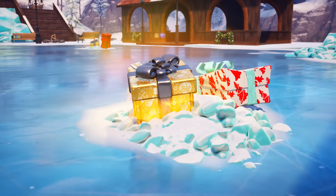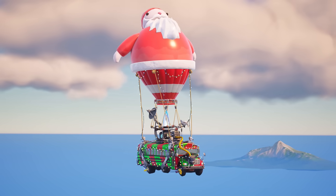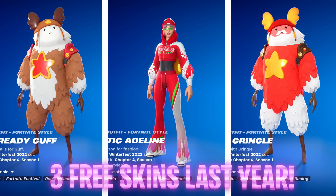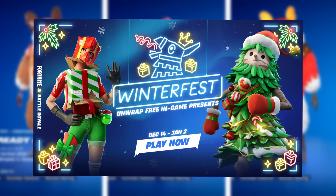Winterberg is going to be many people's go-to landing point, and from hopping into a game, you'll notice the Santa Christmas Battle Bus with the Big Santa Balloon has been re-added into the game. Unlike previous Winterfest years where we got three free skins — two in the presents like this year — there's no cabin added this time around.